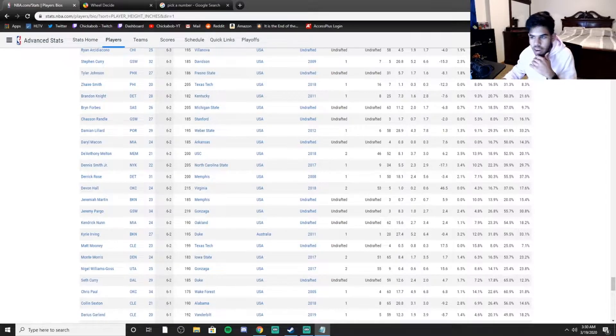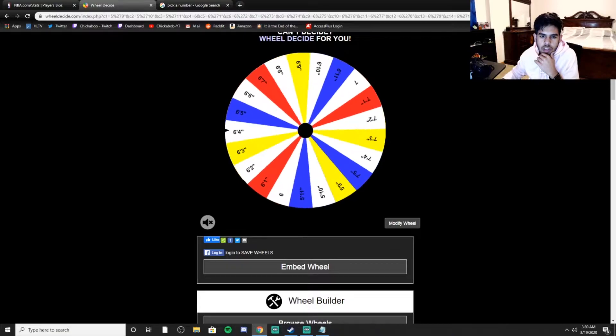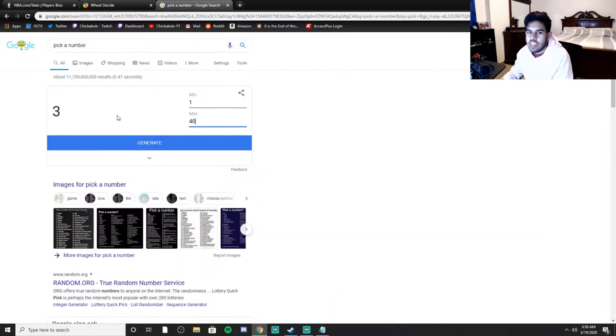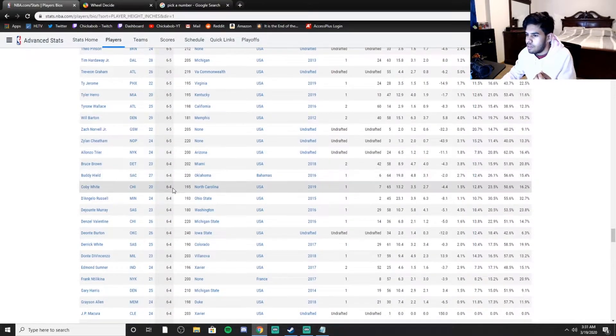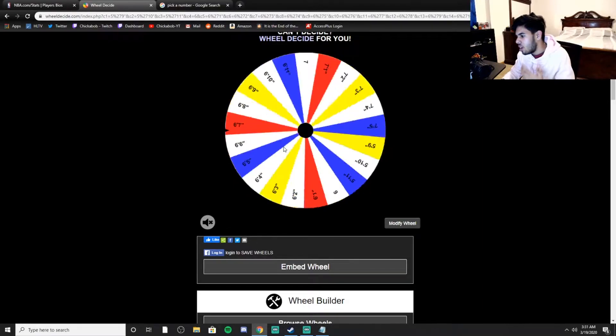This is our 13th spin. 6'4 — we already did this. There are 40 players. We get number 9 — one of the top guys. I did see D'Lo and he was pretty high up there, so I don't think we're getting him. 1, 2, 3, 4, 5, 6, 7, 8, 9 — Derrick White. Good trade value. I'm not disappointed with that pick, but obviously it could have been better. Let's keep spinning.